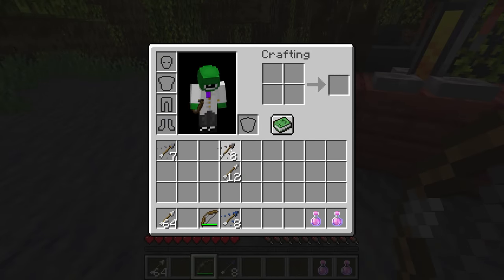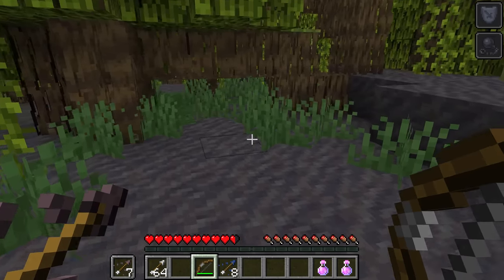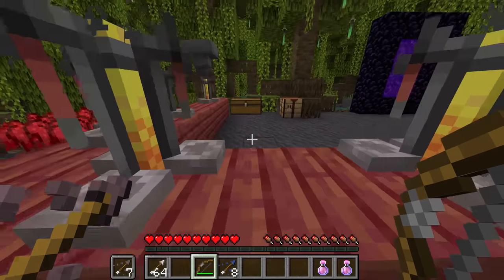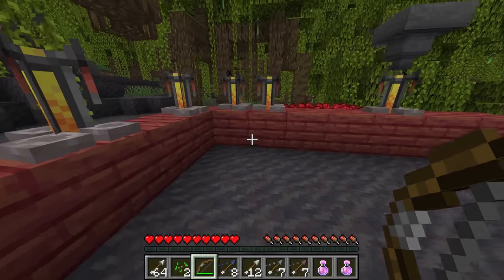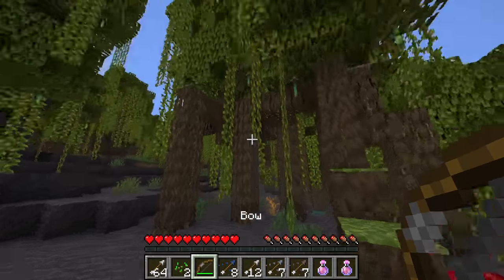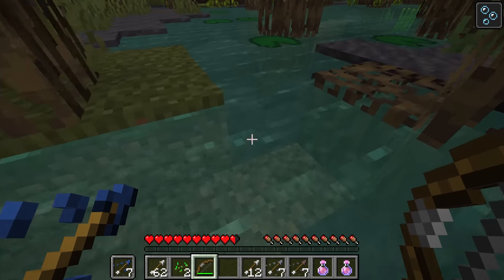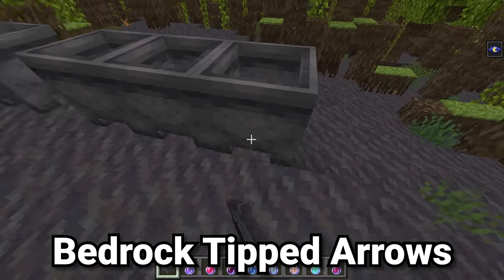Tipped arrows work great in combat — with turtle master arrows you make enemies super slow, though they do get resistance too. Weakness arrows could stop players from being able to destroy end crystals. Some of the best ones are poison arrows and instant harming arrows, which are incredibly powerful items, whereas arrows of water breathing or leaping are just not going to be helpful in many scenarios.